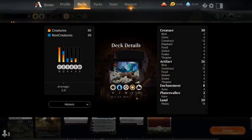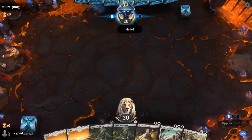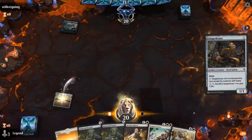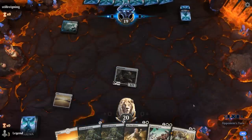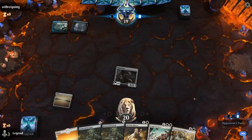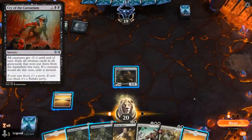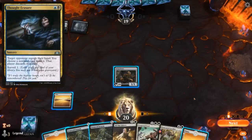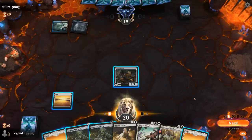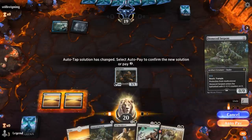Now let's jump into some games. We're on the draw with a reasonable hand — we'll need a third land or another cheap creature to play alongside Loxodon. Gingerbrute will do. On turn two we can play a 2/2 Stonecoil, or go for two 1/1 Stonecoils to set up Tempered Steel even better. Going for double 1/1 Stonecoil does risk getting blown out by Cry of the Carnarium, but might be worth it. We'll assume our opponent has some interaction, so we go for the 2/2 Serpent.